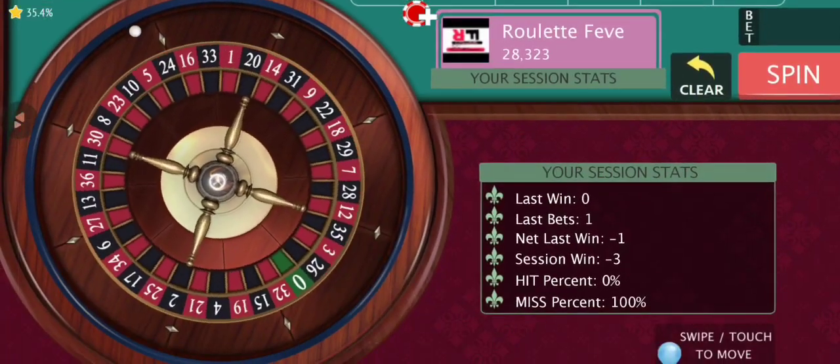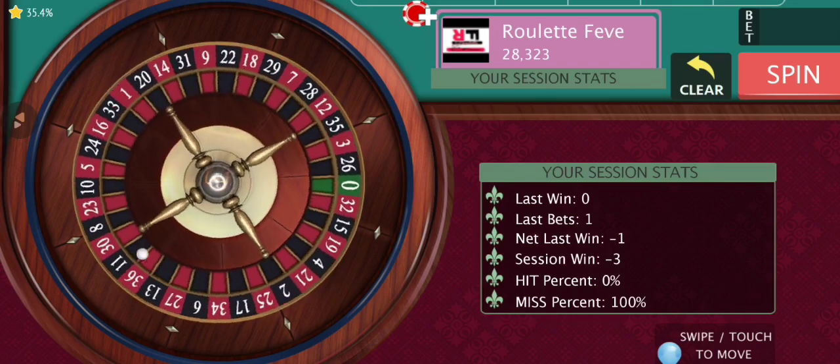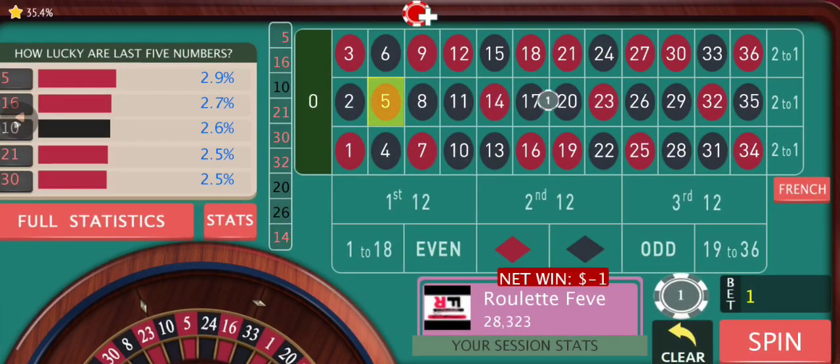We're gonna follow the hitting double street, following the winner. We're gonna keep our bet size the same — we are not gonna increase it. We are just following the winning double street for four rounds with the same one dollar. If we lose round two then we are gonna do something different.